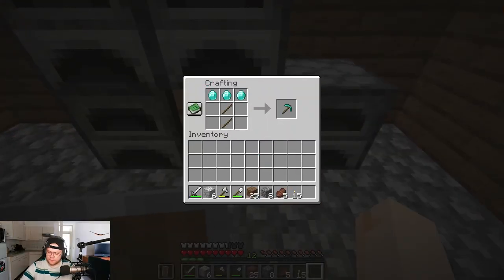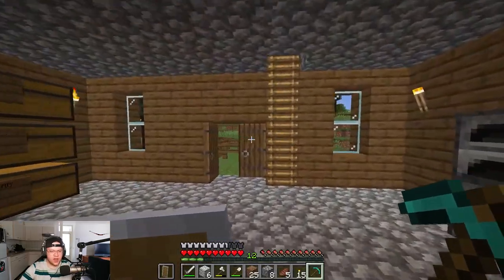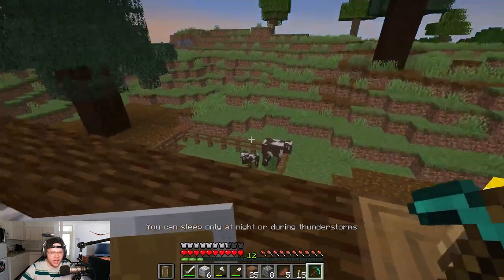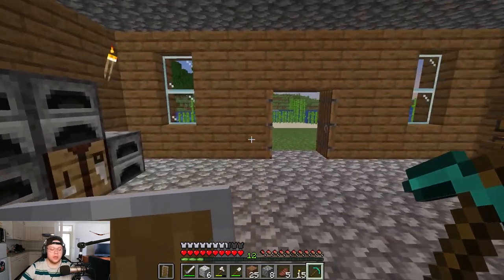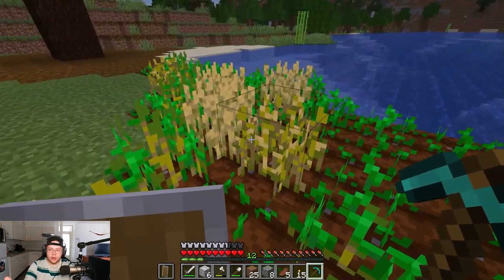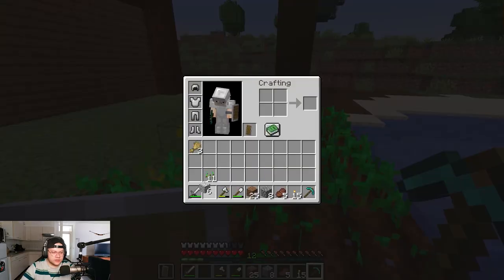A fly just got on my hand. I don't like flies, they're so annoying — they sit on your hand like 'haha you can't catch me' but sometimes I'm able to kill flies with my hands by clapping, and it's dead. Sometimes though they're just way too fast.